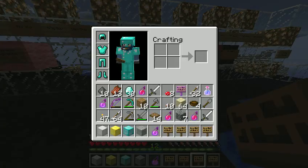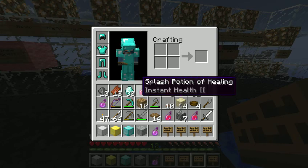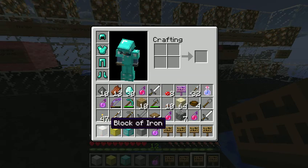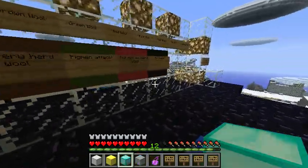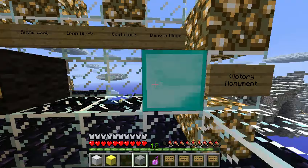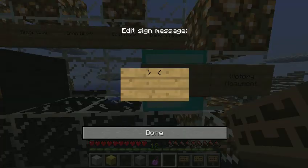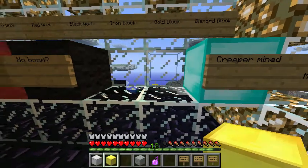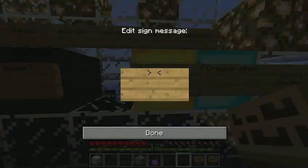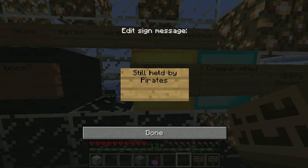Right guys, I'm part way through my diamondization. I still need to enchant and craft a few bits and pieces with my remaining diamonds. But I thought I should place my four new blocks. So let's put the diamond block in, seeing as that was the least significant - and we will call this 'Creeper Mind.' Then we will go into our gold block, which we'll put as 'Still Held by Pirates.' Yarrr.